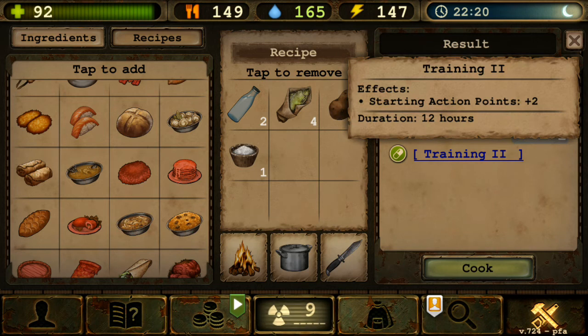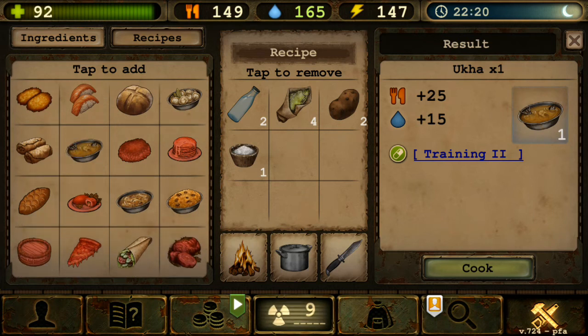Training 2 is very great, especially for attacking bandit bases. The extra 2 AP means you can potentially take out two close snipers and, if lucky, hit the third at the far end of the map — all in your first turn. Being able to eliminate roughly three bandits in your first turn gives a huge combat advantage.